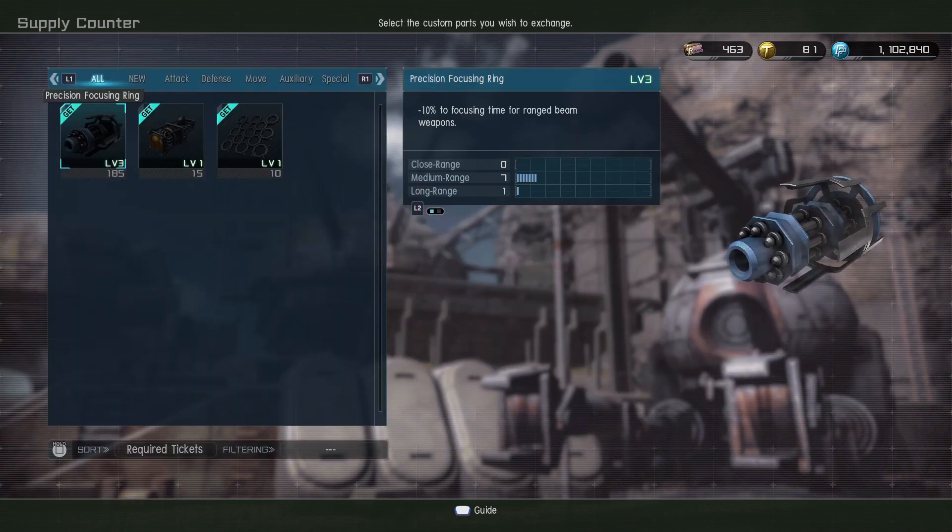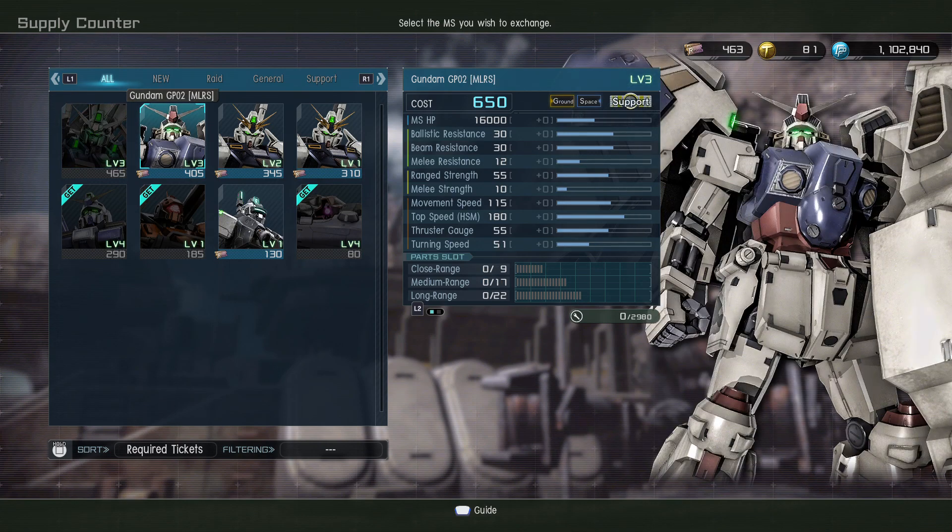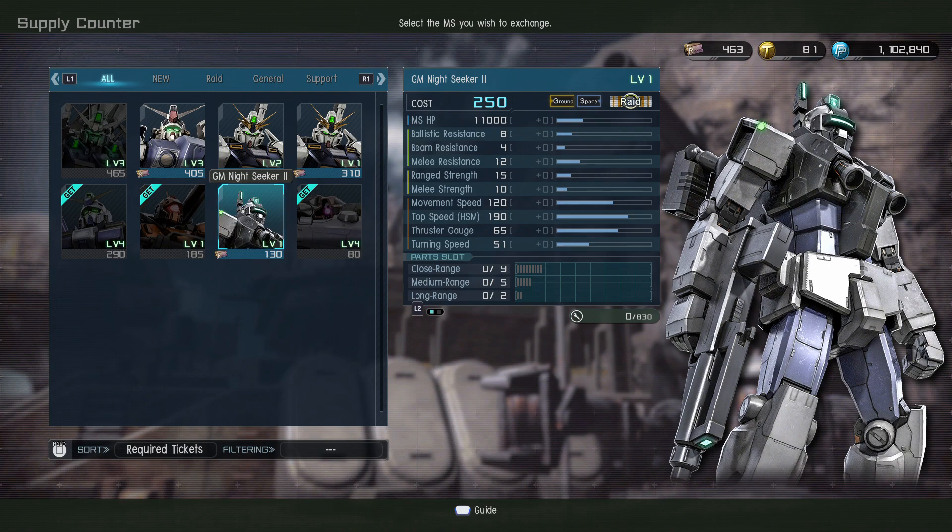Custom parts - we have them all already. All in all the Night Seeker Two is actually really tempting, but we're gonna chill for a second before we pull anything. Between the MLRS level three and the Night Seeker Two, it's actually pretty good - that's a lot of stuff this update.